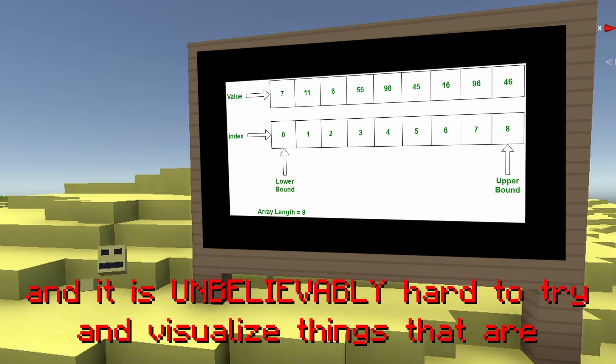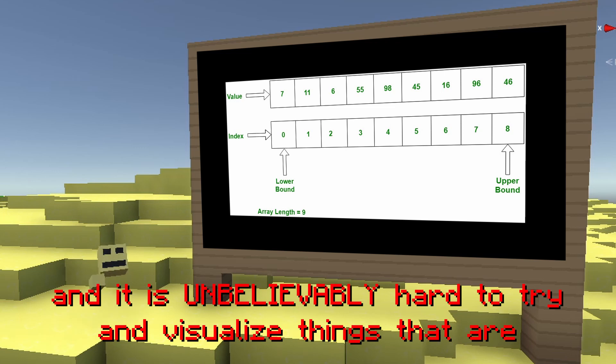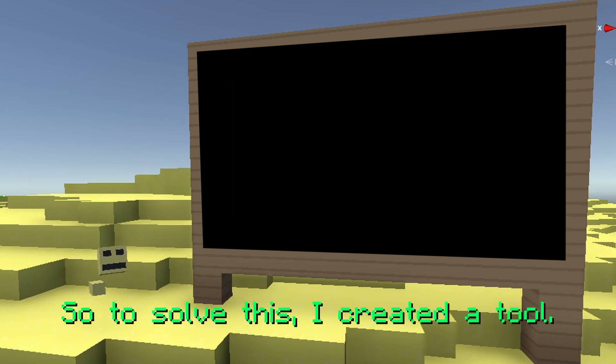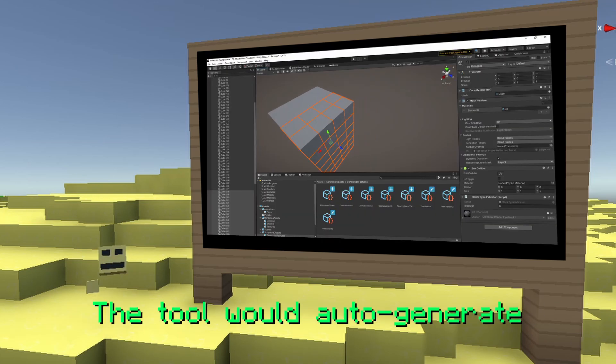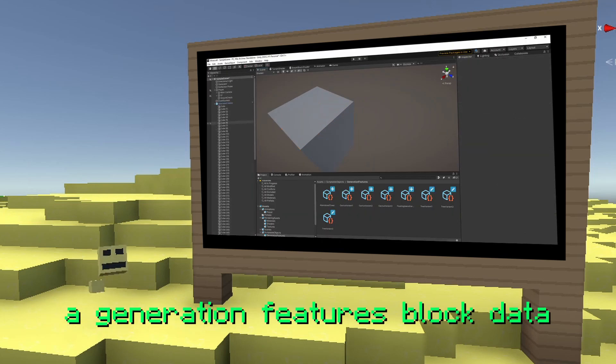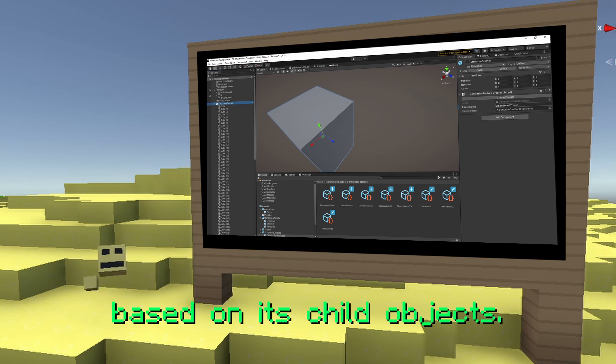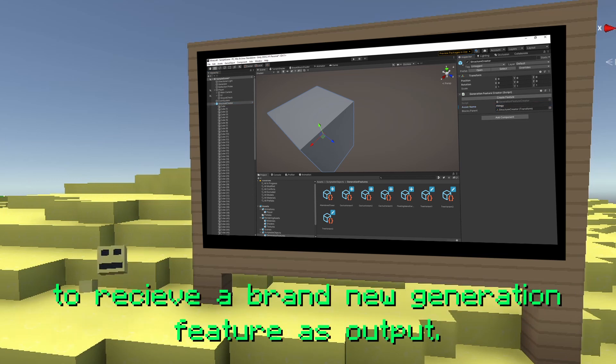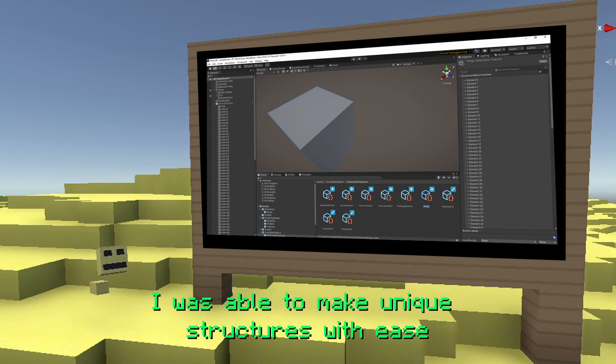Everything is straightforward to create besides the block data of the structure. I store all the block data within an array, and it is unbelievably hard to try and visualize things that are 3D in a 1D list. So to solve this, I created a tool. The tool would auto-generate a generation feature's block data based on its child objects. Now I can build structures with cubes and then use the cubes as input to receive a brand new generation feature as output.